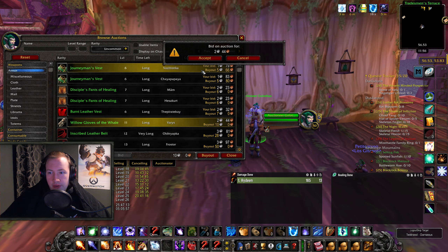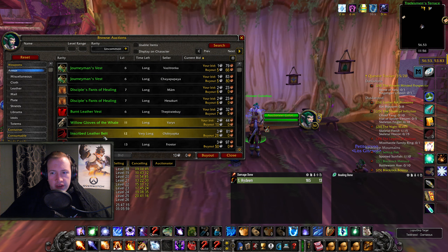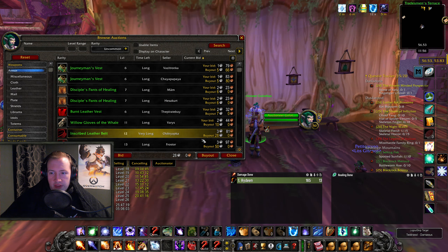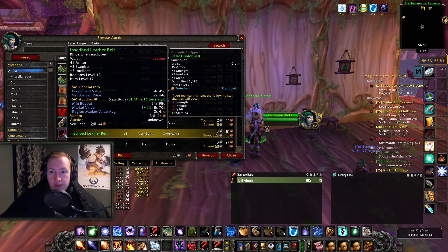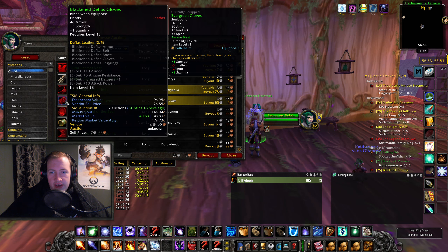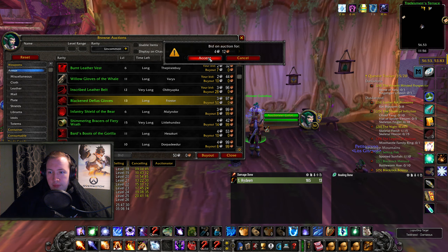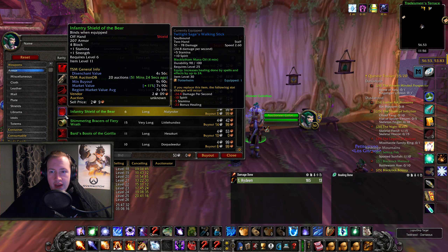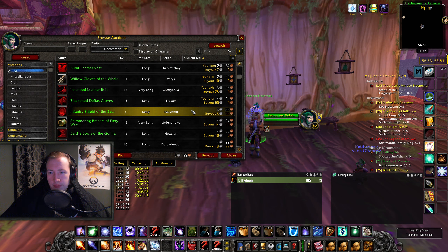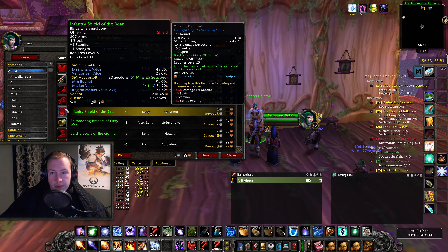Just bidding here and there — and the thing is, when you bid on something I don't even think they can cancel the auction. Like this one — 3.8 silver bid, disenchant value is 9.9 — I'm tripling my gold on that one. This one as well, 9.9 and 3 silver bid — very easy, I'll just bid on that one and keep going. This one is now up to a 4 silver bid with only a 4.5 silver disenchant value, so 50 copper profit is not really worth grabbing.